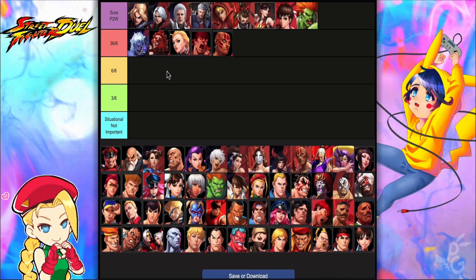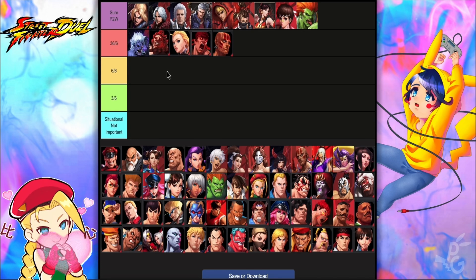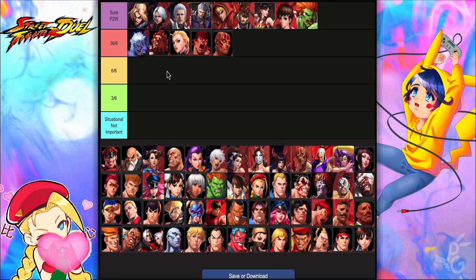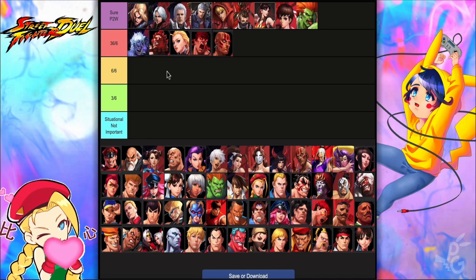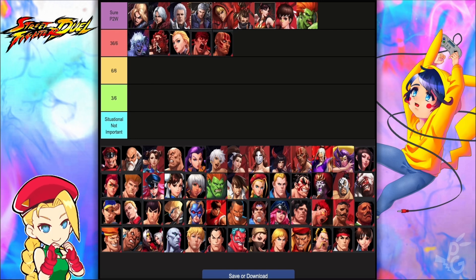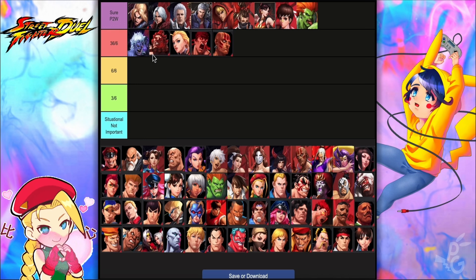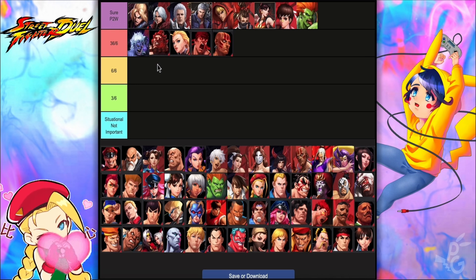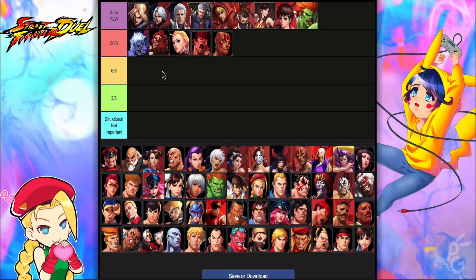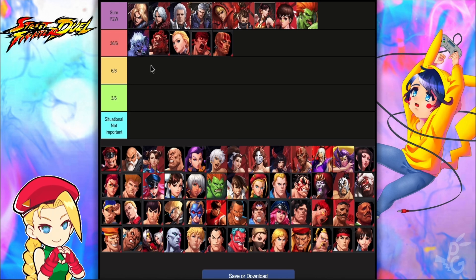Akuma is the fastest damage dealer in the game. You click his super, then use a fast C1 like Athlete Chun-Li, and immediately his C2 is ready — back to back he deletes someone. The more stats you give him, the more damage he does. He's also very accessible to free-to-play players since he was the first limited character released. I personally need one copy to reach SS and four more for triple S. Every star, soul power, and exclusive you give him makes him insane.